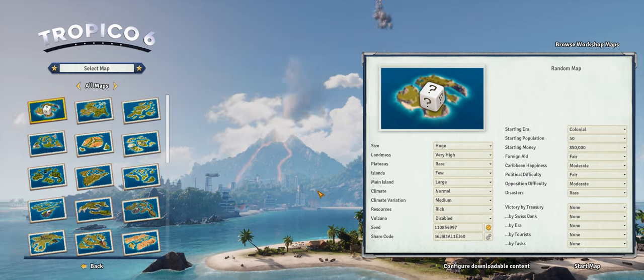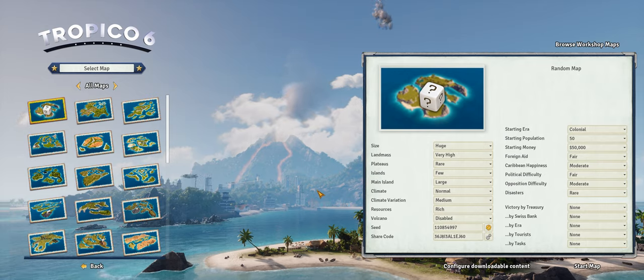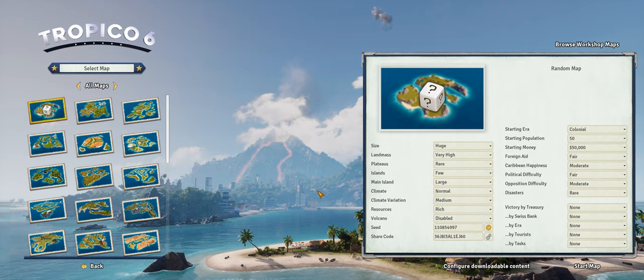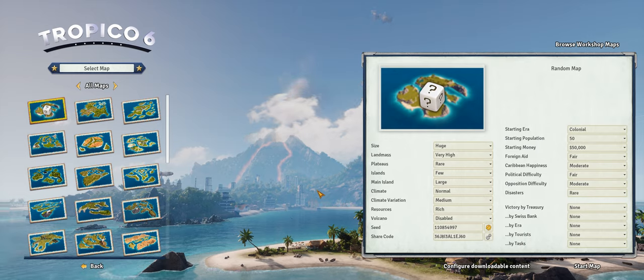We're going to kind of fall somewhere in between on this playthrough. What we're going to do is try to build a great economy and milk it for all it's worth. The main goal is to get to the modern era, build up a strong economy, and then build a ton of buildings that let us milk the island dry without really caring about rebellion. We may use a powerful army to suppress people and probably jail a few resistance leaders, because it's just one of those things dictators are supposed to do.